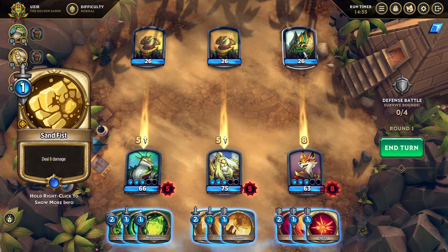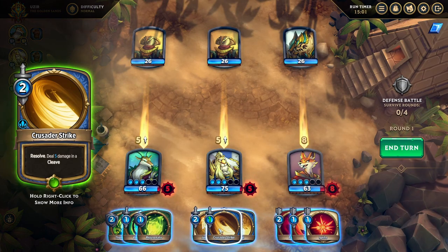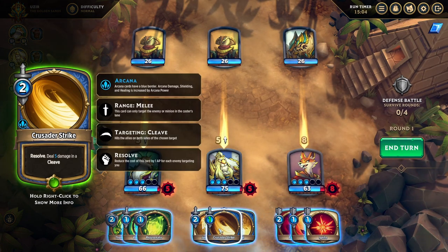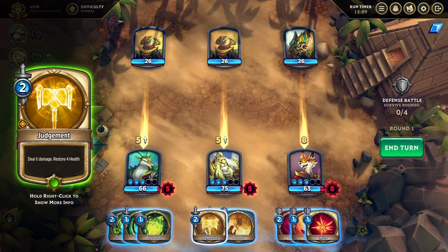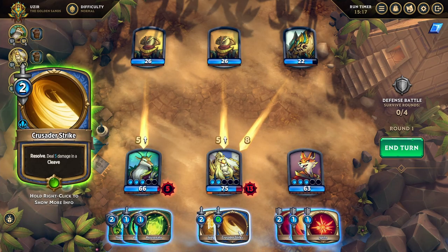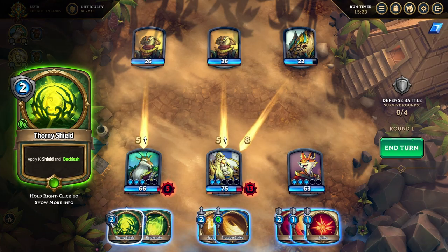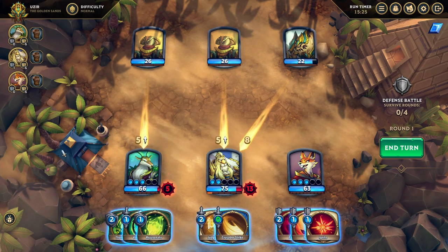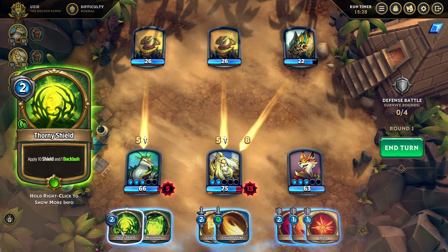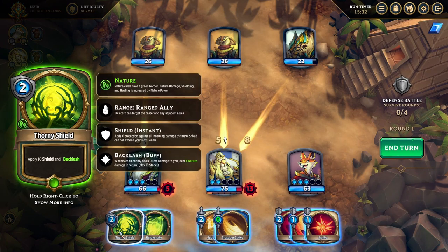We're going to take eight damage over here, which is not good. We can deal four damage and taunt, deal five damage in a cleave — Resolve means reduce the cost of this card for each enemy targeting you — or deal six damage. We want to go ahead and taunt this character. Now he's going to take a lot of damage, so we need to figure out a way to protect him. We have regenerate, damage and align, and shield and backlash. We want to use this shield card on Leon to give him ten shield, and backlash means when enemies hit him they'll take a little bit of damage back.